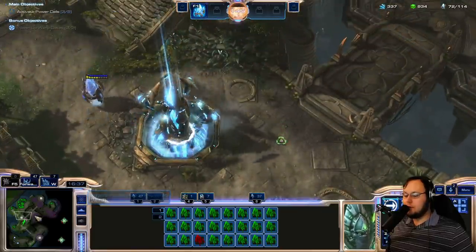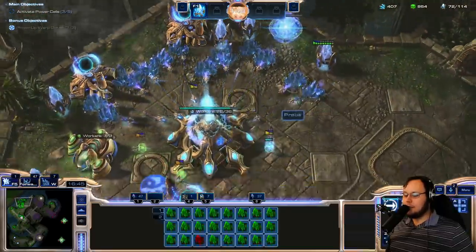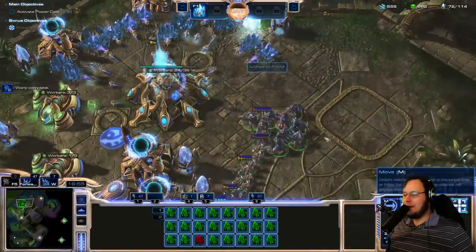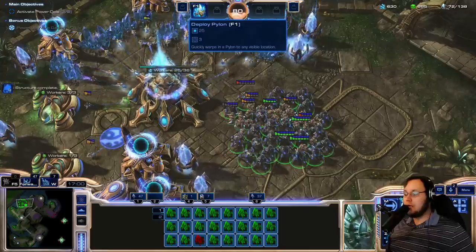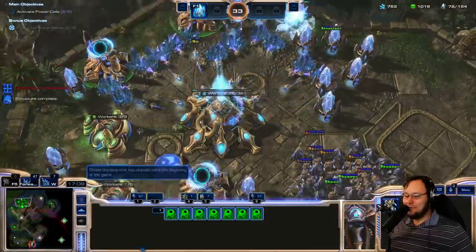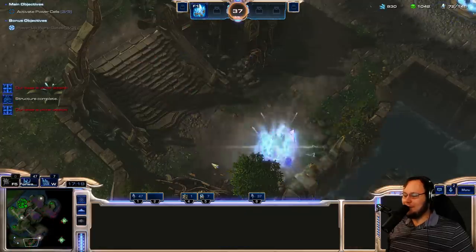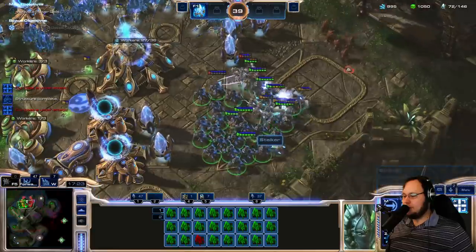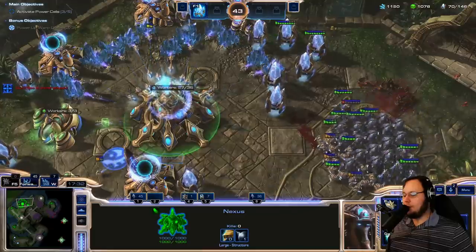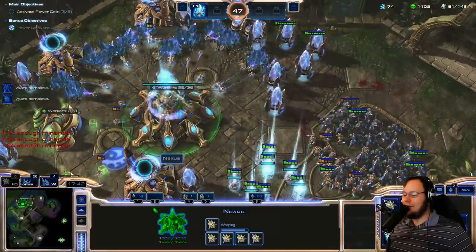I need a lot more zealots so I can cleave through stuff more quickly. Where are those scouts? They've gotta be heading towards my base. I'm scared of them — I have so many warping pylons I need to be using them. Oh, it's a three-second construction time, not cooldown. Warping reinforcements is really good. Their damage against ground isn't that high — that was an easy fight. Game throwing a softball at me. Use that time to rebuild. I love rapid fire warpins.